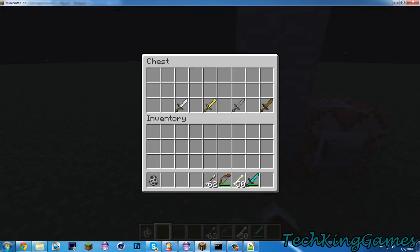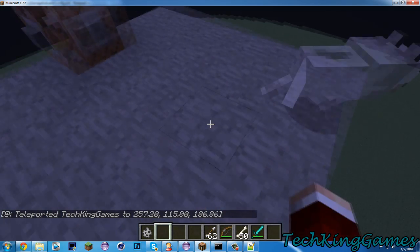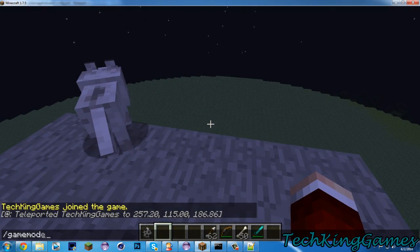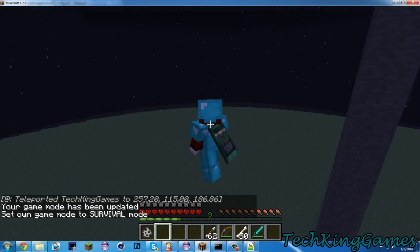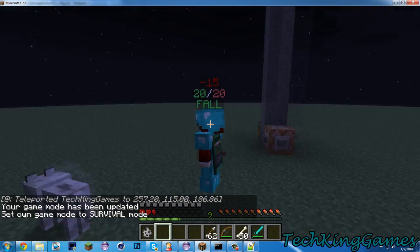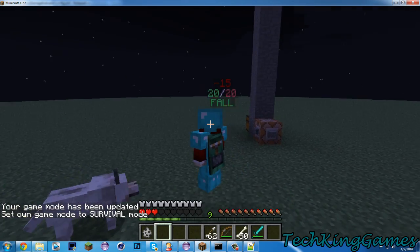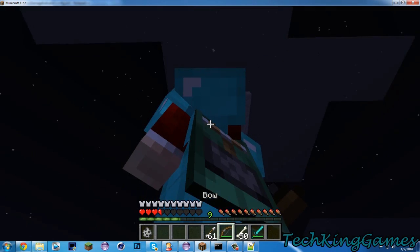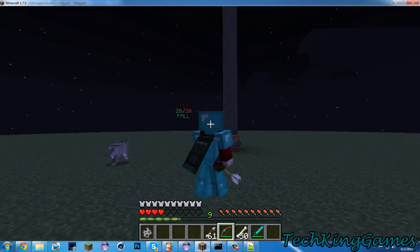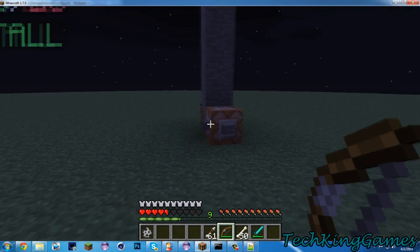Now, what about other things such as fall damage? If I want to hurt myself, I'll just take the damage, and there'll still be a hologram because we have All Damage set to true. It'll say 'fall' and show how much damage I took. You'll notice it's a little late to update the first time, but if I take damage one more time it'll update. That's another bug.